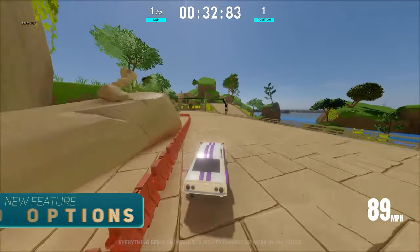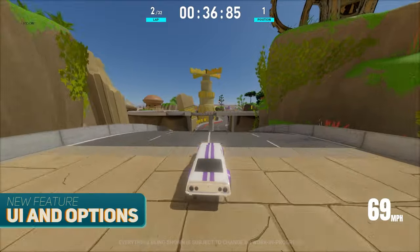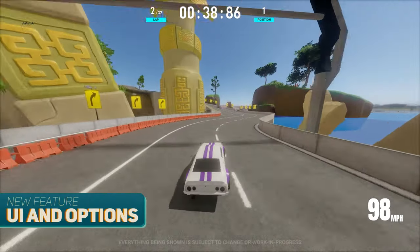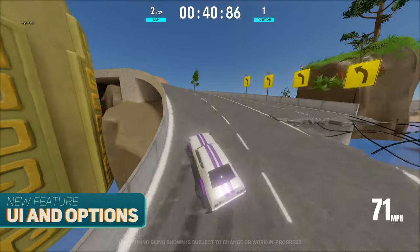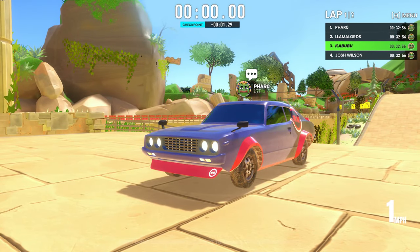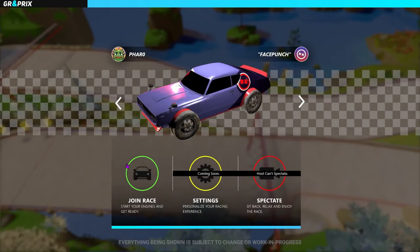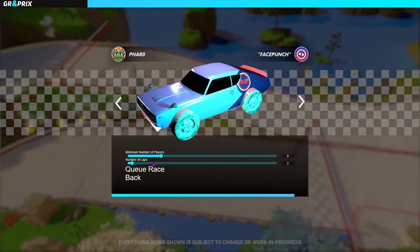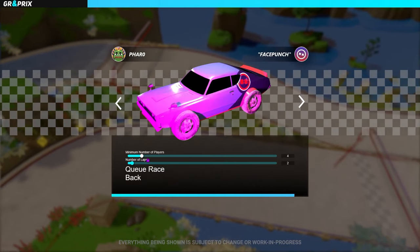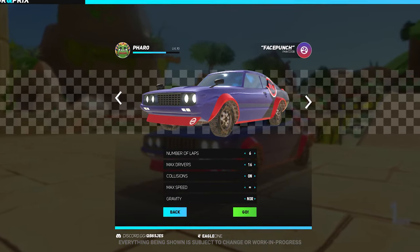Because focusing on the track is most important, when it comes to the UI in Grand Prix, Lama Lords and Pharaoh designed it around being readable, clean, and non-obstructing. The UI that you see in the video right now is heavily work in progress. Here are some concepts of what the final UI will look like. So far we have a race option where you as the host can choose how many laps and how many racers you want. We plan on adding more fun features too, like enabling collisions or setting gravity at different values.